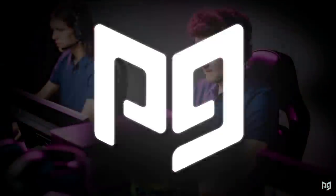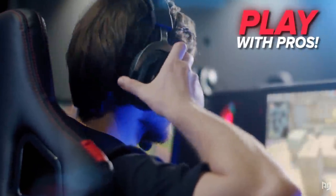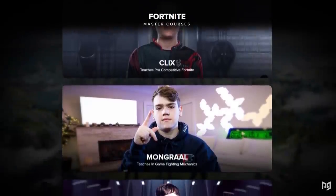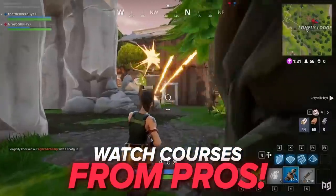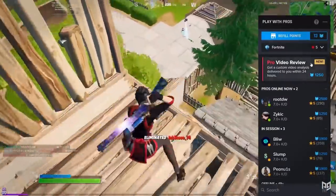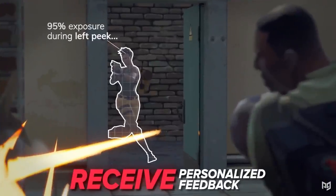If you're having trouble mastering anything in Fortnite, ProGuys.com might be the place you need to go. They've got an army of pro coaches who are ready and waiting 24/7 to help you improve at Fortnite fast. They'll play alongside you in your games and give you custom-tailored tips and explanations to help you improve wherever your weak points are. To get started, hit the link in the top right corner of the video.